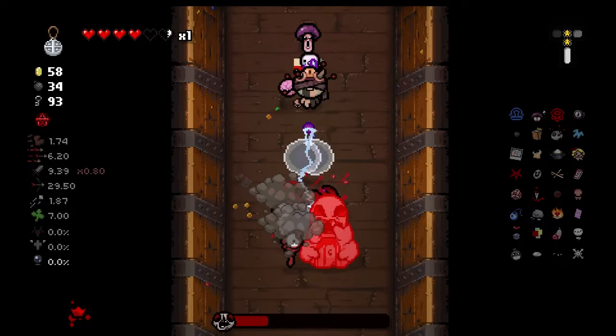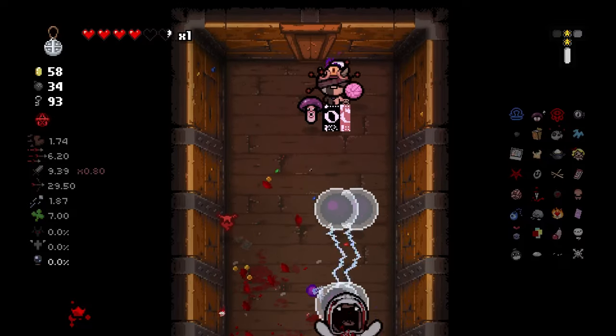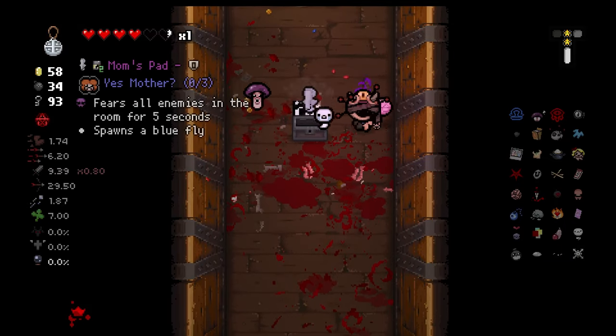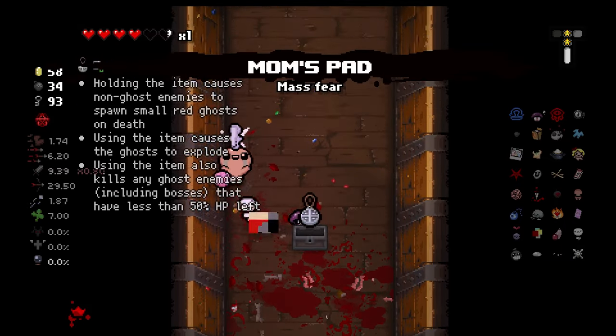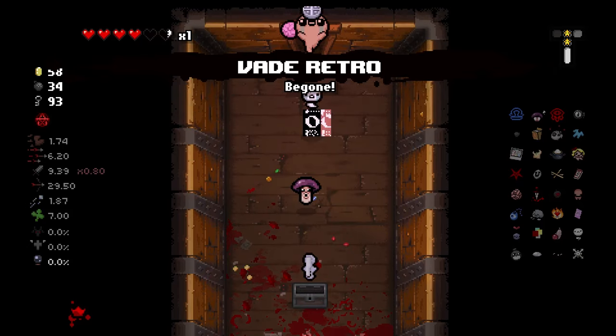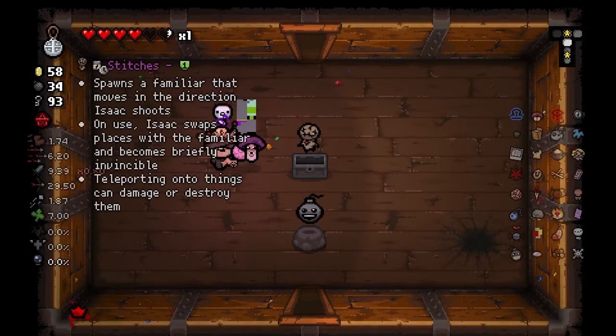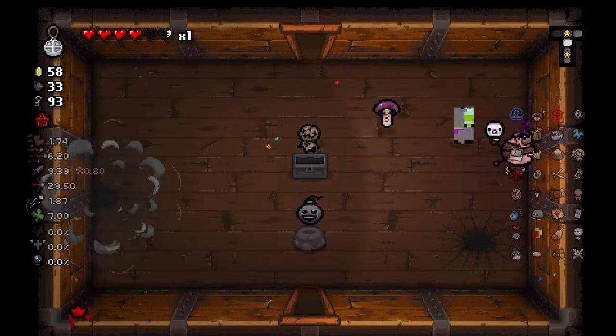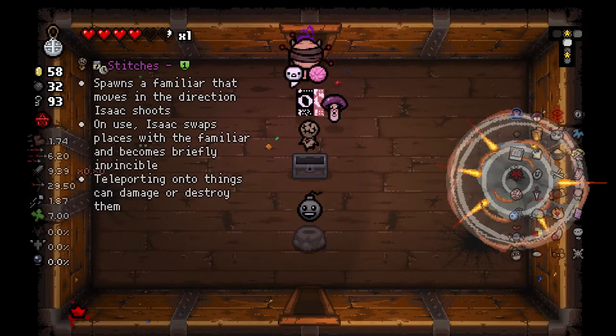The Bloat — can we deal with him quickly before he jumps? We can. Mom's Pad — we'll take it for Mom transformation, I guess. Maybe. Seeker room — could have been.